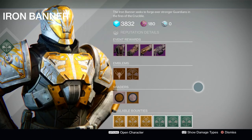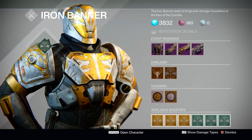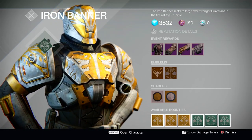But that's pretty much it for Lord Saladin's inventory this time around. The big ticket item, in my opinion, is definitely the machine gun. Bretomart's Stand looks fantastic — it's pretty much matching the old school BTRD, and it comes with crowd control right off the bat.